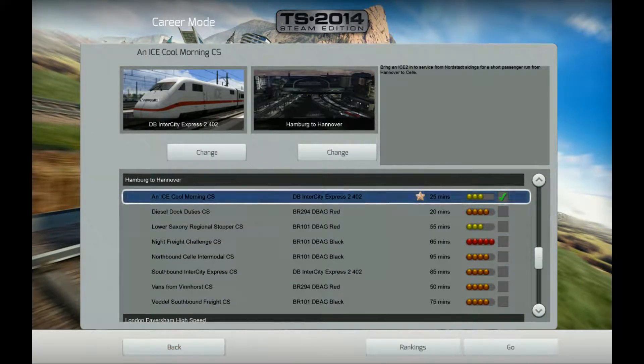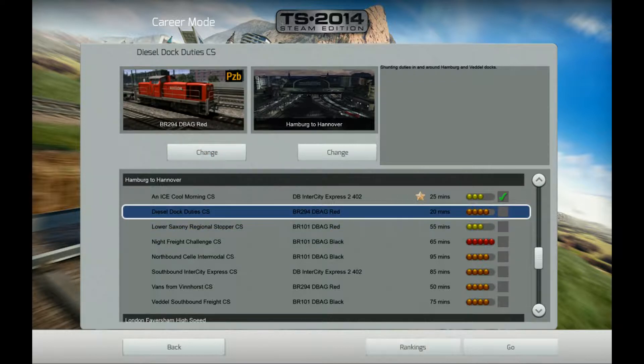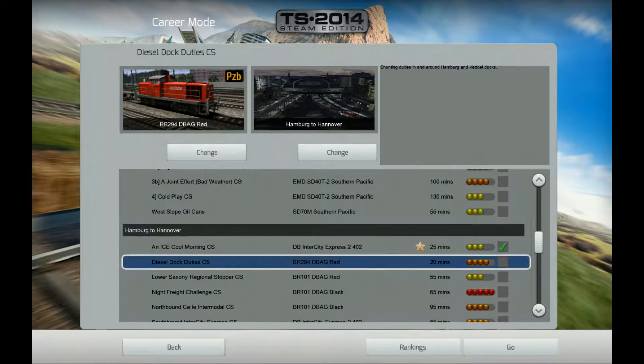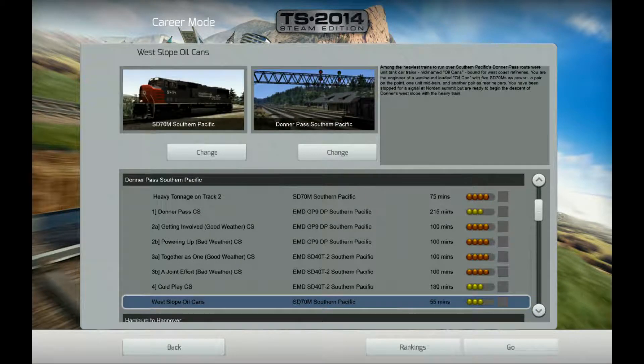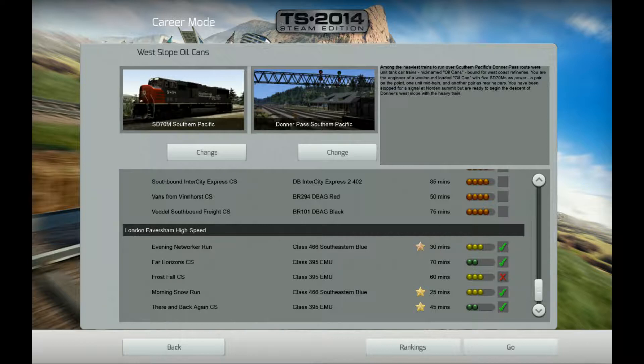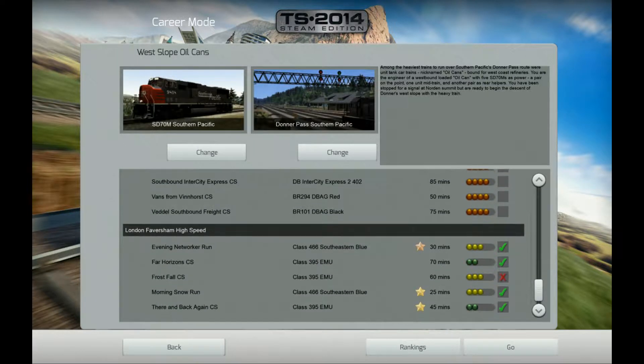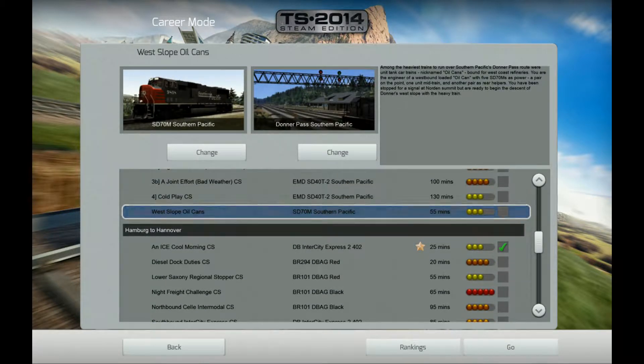We've kind of completed that. There's a Lower Saxony regional stopper. I don't really know an awful lot about this. It looks like that might be a freight train, diesel dock train — those things look cool. Down by the docks in Vienna they have a few of those. These look like they're all American jobs, so I won't try those. And I have this red X down here that is somewhat annoying me, but I'm not truly convinced that I'm ready for that yet.